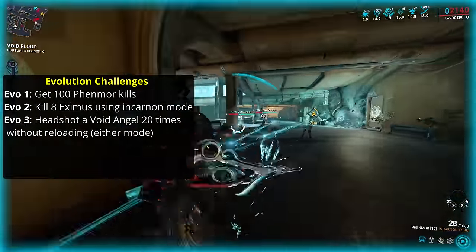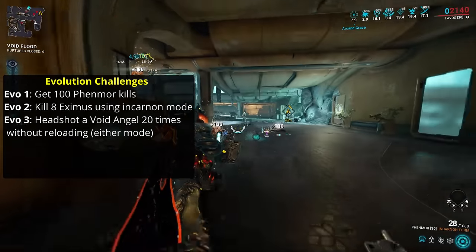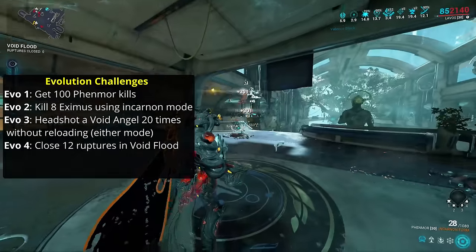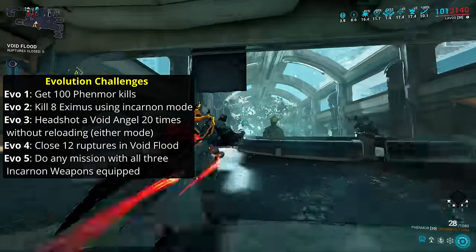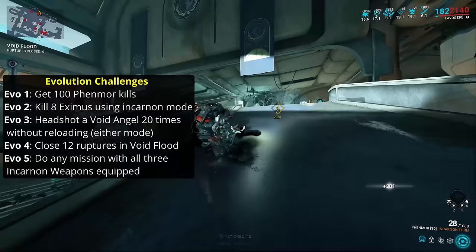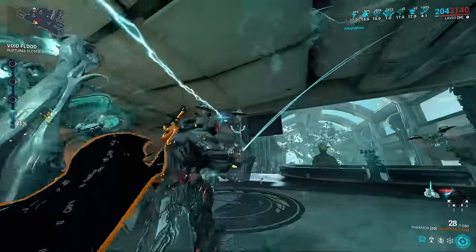Evolution 3 requires 20 headshots on a Void Angel without reloading. Evolution 4 requires you to close 12 ruptures in Void Flood. And Evolution 5 requires you to do any mission with all 3 Incarnate Weapons equipped. Like I said, they're easy.